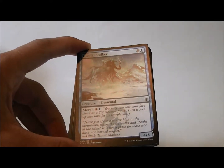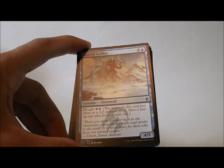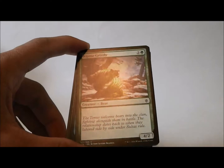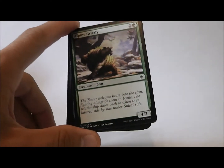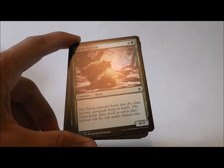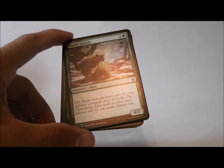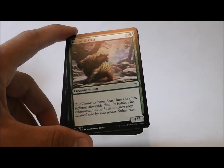Glacial Stalker is a 4/5 with morph. That's it — play it for three, flip it up for five, and it's a 4/5. Alpine Grizzly, a 4/2 — very vicious. It costs three mana. I like it because you can just start swinging and doing some damage. If they don't block, you're hitting them for four. If they do block, then you're taking something out, either one of their morph creatures or something bigger.